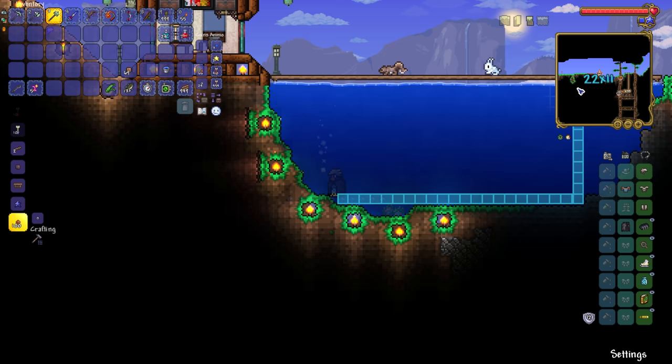How about it, my friends? A little microscopic fishing hut. Now obviously as time goes by, what we're going to wind up doing is using actuators instead of a door, and that should mean we have ourselves a nice safe haven when it comes to fishing. It really is tiny though, isn't it? It's so cute.